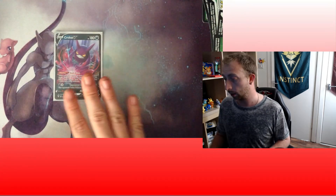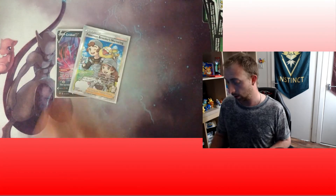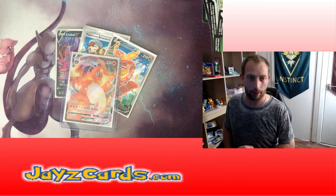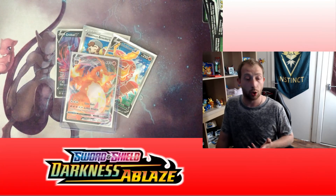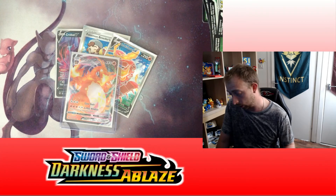We can leave the big boy till last. So we've got a Crobat V - you're going to see a lot of play from that. Pokemon Breeders Nurturing Full Art. A Scentisvorch Full Art. And the most elusive card in this set that everybody wants - Charizard V-Max. Now I don't think this card is going to be seeing much play, but who knows - you don't know what people are going to play. And it looks so cool.